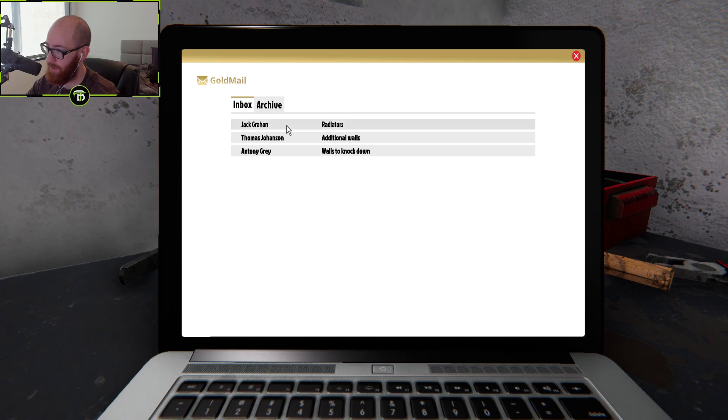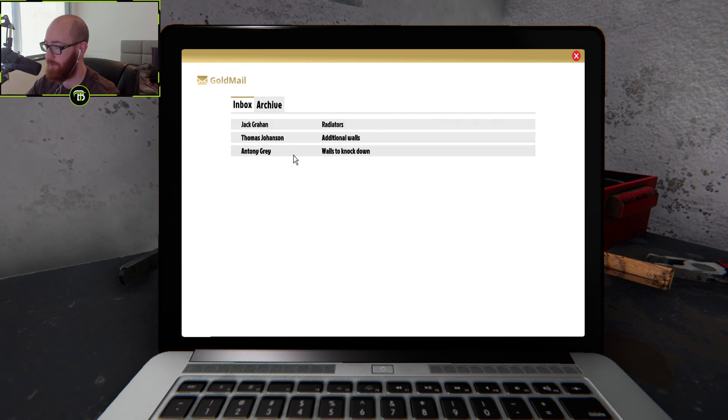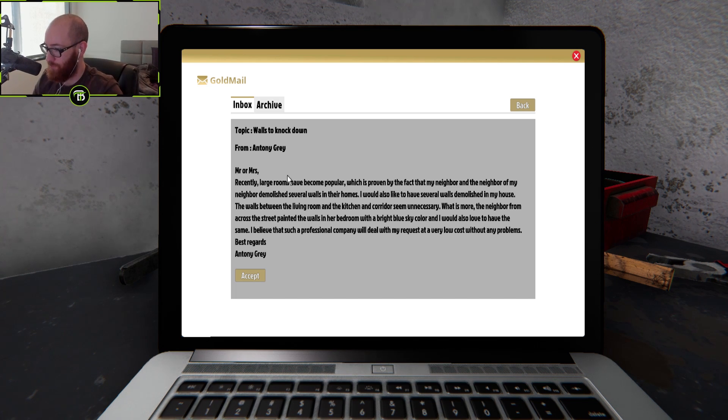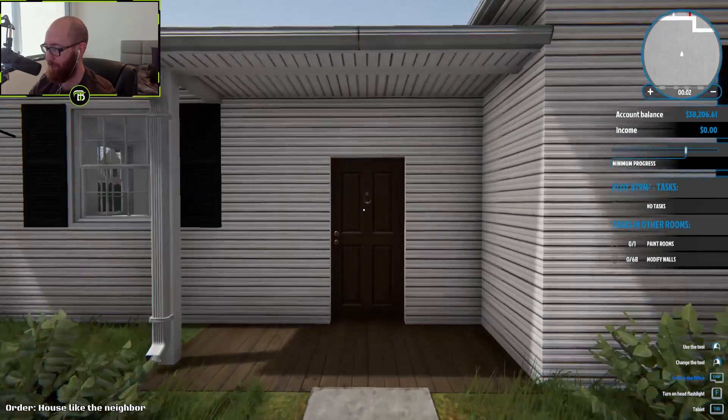We got another job — there's a guy who said he'll pay if he's fully satisfied or you get nothing. I'm not doing that guy's job. Another one: 'Walls to knock down — large rooms have become popular, as proven by the fact that my neighbor and the neighbor of my neighbor demolished several walls in their home. I would also like to have several walls demolished — the walls between the living room, kitchen, and corridor seem unnecessary.'